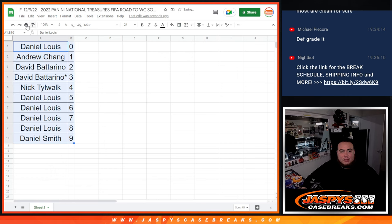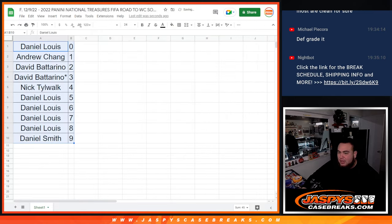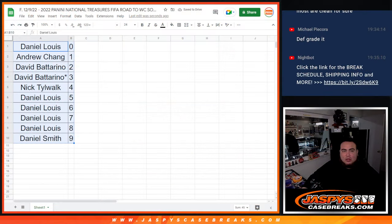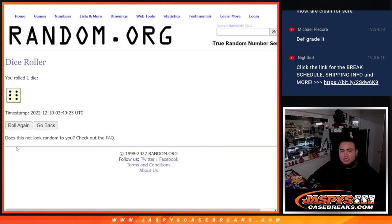Probably no trades anyway — numbers are kind of hard to trade, so let's just start it. We have 3 boxes remaining: RMB, RMB, RMB. Let's generate 1 of the 3 numbers — see if we can generate 1 through 3. Got a 6 — no. Got a 1 — yes.